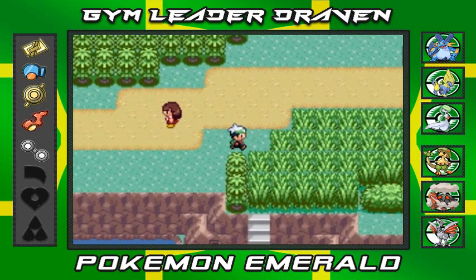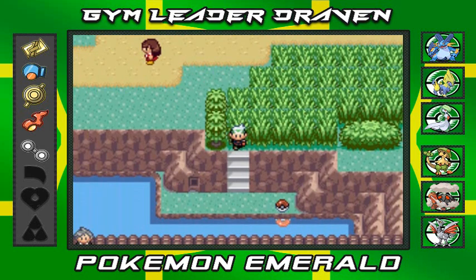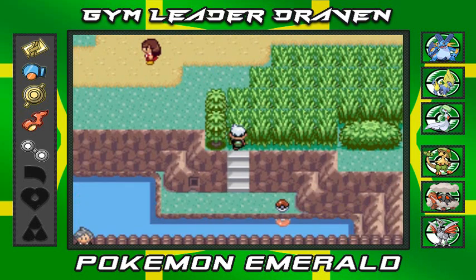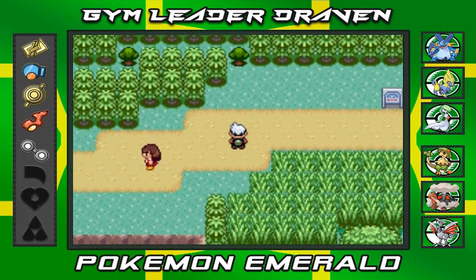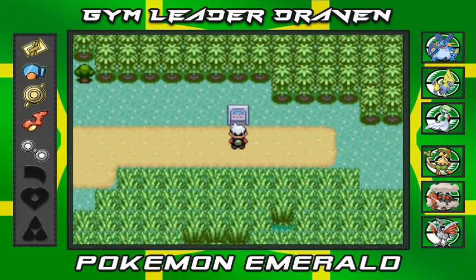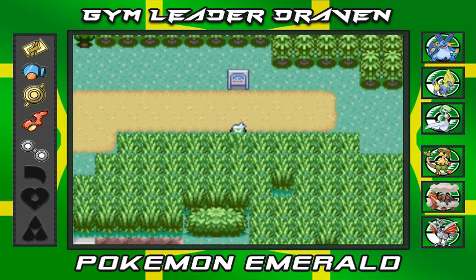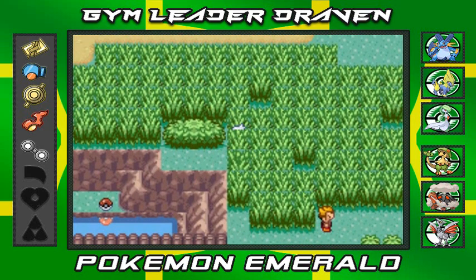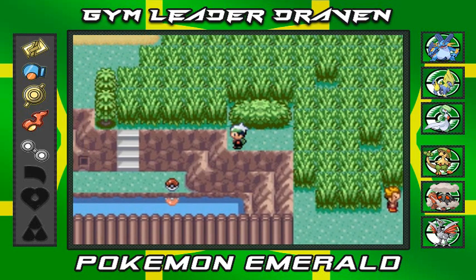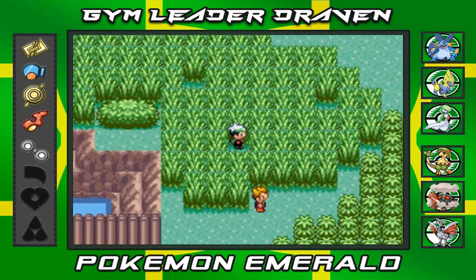I'm just gonna walk away. There's a Pokeball right there and there are some unseeable things right here. So here we are on Route 120 to Fortree City - you can actually find some interesting Pokemon right here, and there are also a couple of secret base areas.